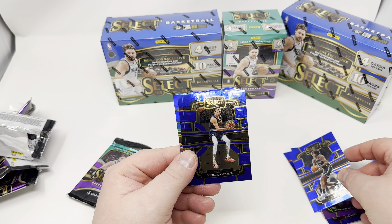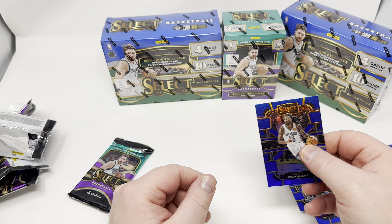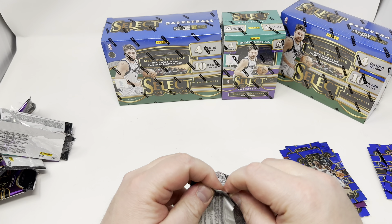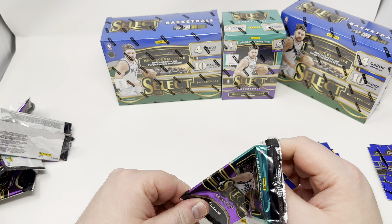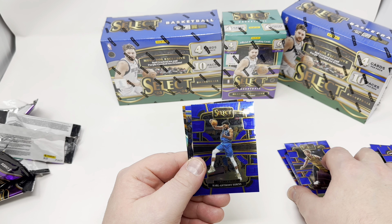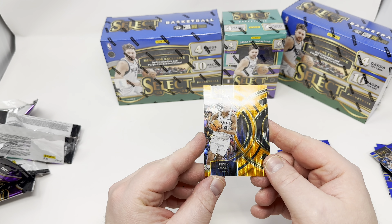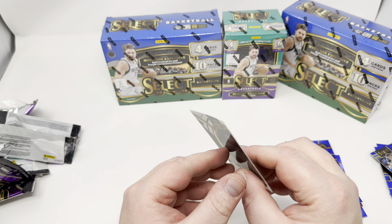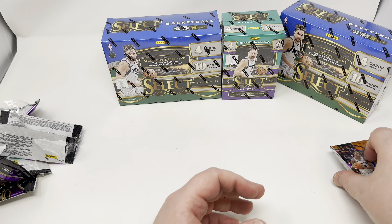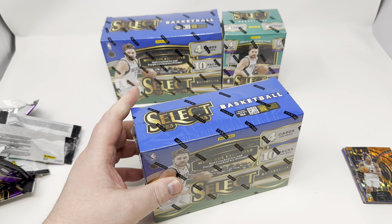Noah Clowney rookie, Michael Porter Jr., and Kaysen Wallace. I've gotten a ton of rookie parallels — just none of Victor. But I've had a ton of rookie parallels in this product across my first three boxes. Grady Dick rookie, Karl-Anthony Towns rookie — come on, be a Wimby. Nope. Devin Vassell — right team, wrong player. That was the first box. I'd say I lost quite a bit of money on that box. I think these boxes were 35 bucks. I probably got maybe five bucks back in cards in that first box.